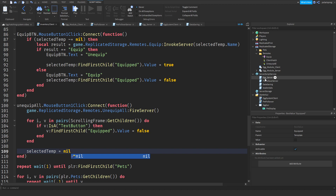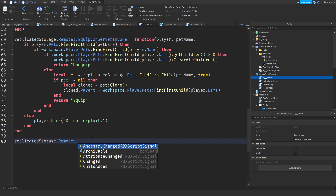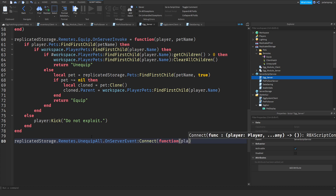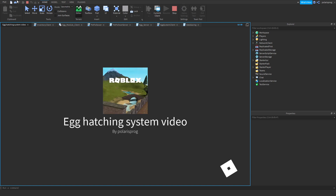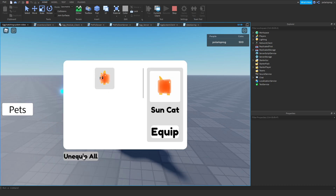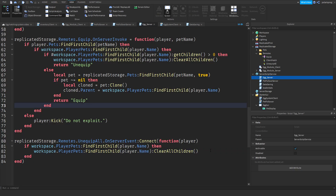Now going back to the egg server script, we add: game.ReplicatedStorage.Remotes.UnequipAll.OnServerEvent:Connect(function(player)). Inside, we copy the existing if-statement for pets, then call :ClearAllChildren() on the player's equipped folder. If you go ahead and play the game, you can equip a pet, press Unequip All, and it unequips. Pressing Unequip All again does nothing until you re-select a pet, because we set selectedTemplate to nil.